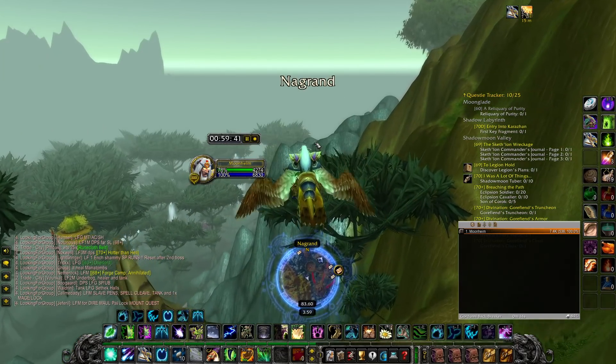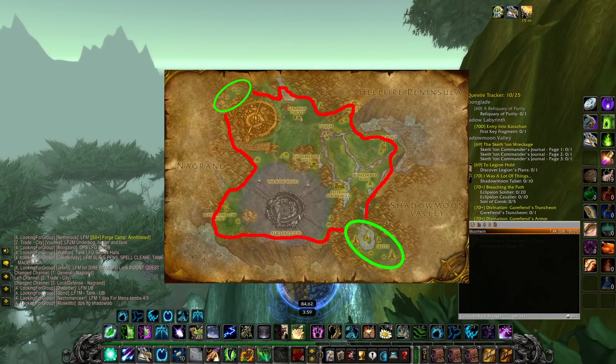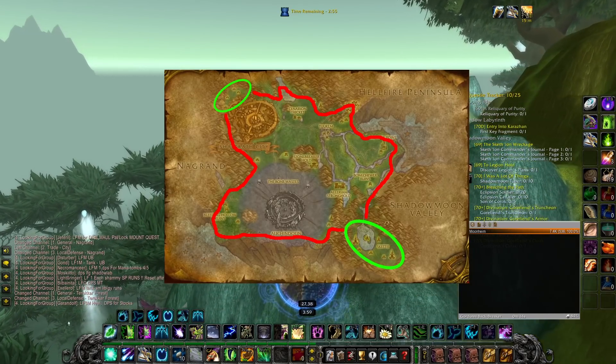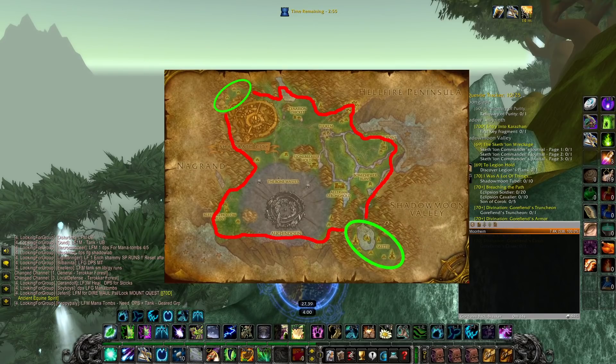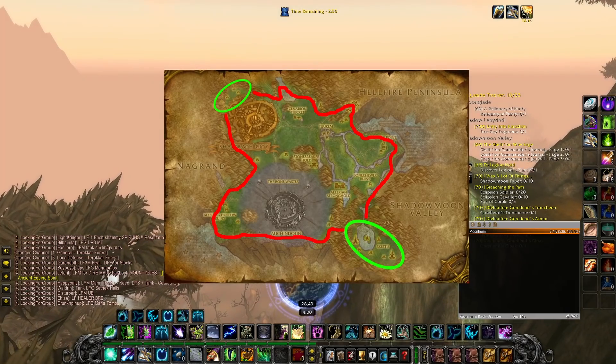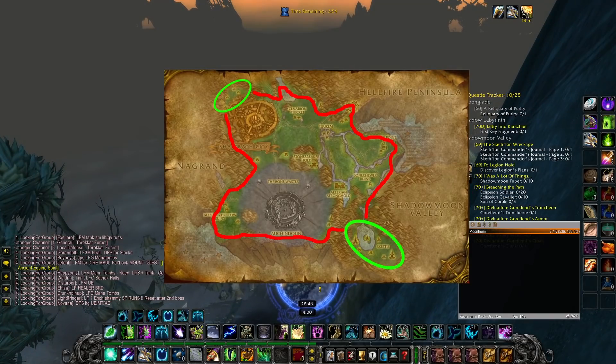The farming route I've been using is basically a mining route for Terokkar Forest, but also improved to include the two specific locations where you can farm for Mana Thistles. You basically just run laps around the entire zone - the red spots are where you do mining in between, to give the Mana Thistles some time to respawn, and then you fly between the green zones while also doing some mining in the downtime.